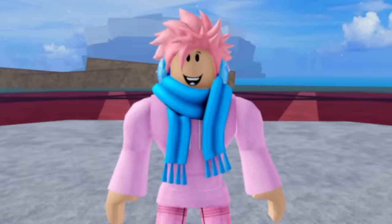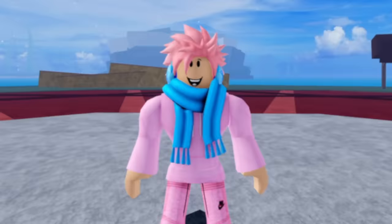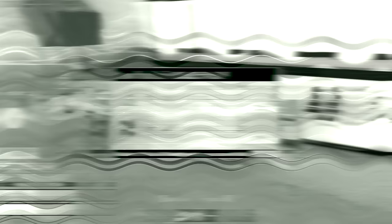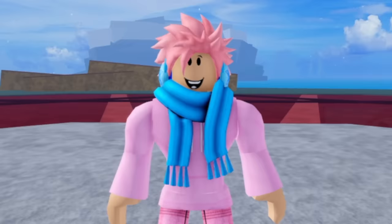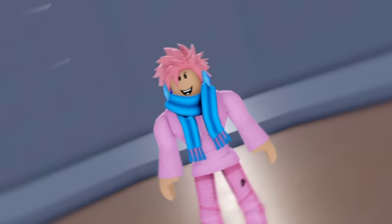Another minor but interesting change is the fruit category names. Everyone knows the three categories: Elemental, Natural, and Beast. But when Blox Fruits first started, they had different names — Natural fruits were called Paramecia, Elemental fruits were called Logia, and Beast fruits were called Zoan. These names were changed due to copyright, as they were replicating the same categories as the One Piece anime. Do you prefer the old category names or the new ones? Personally, I like the old ones — they feel way more natural.